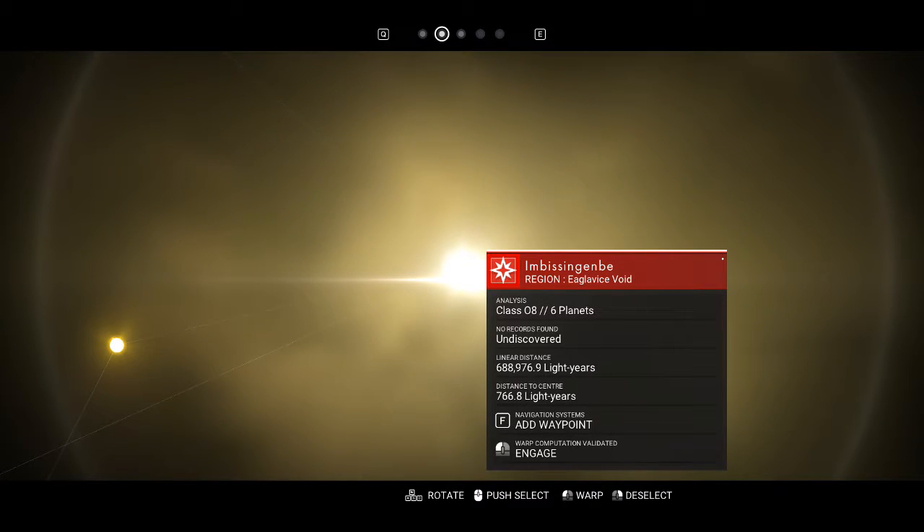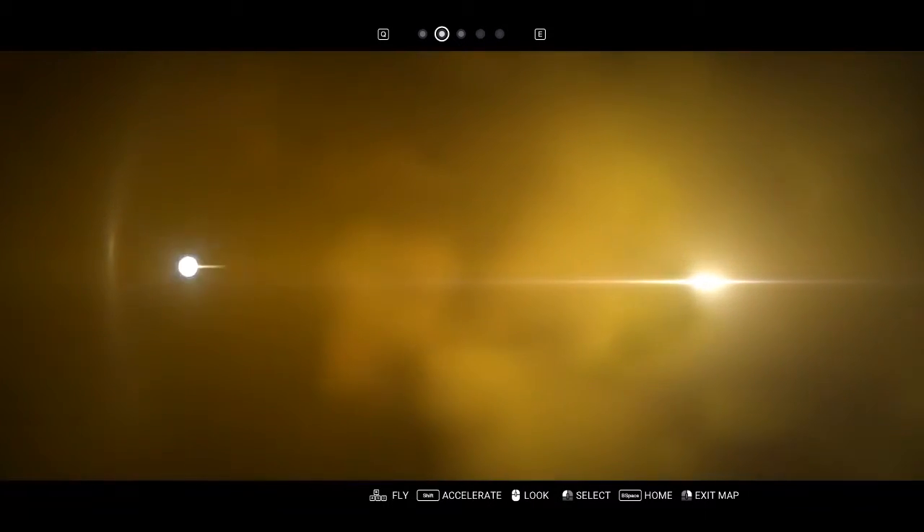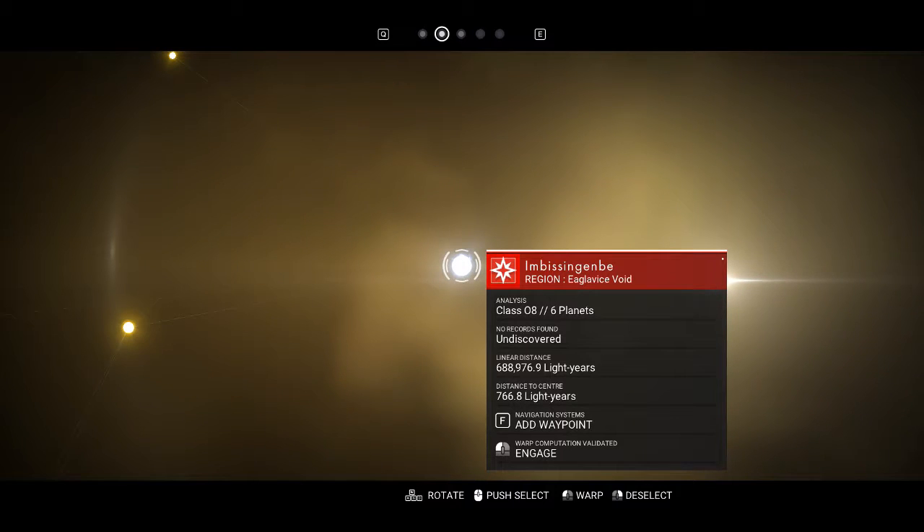Hello everybody and welcome back to this video. Today we're going to the center of the galaxy in No Man's Sky. We can see the center but we need to get close to a star first. I got here using a mod called the Super Hyperdrive mod, which makes you get here really fast — and I'm only using this for science, game science.